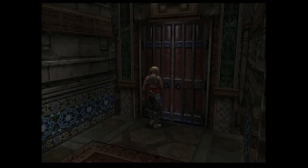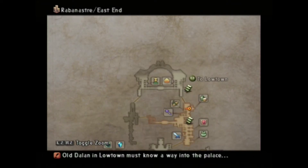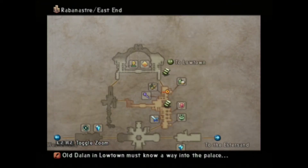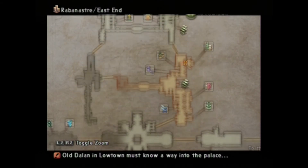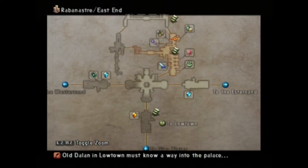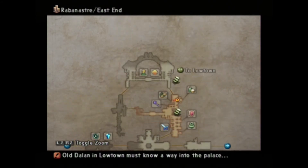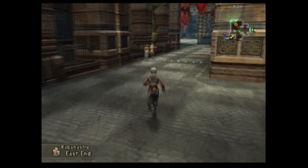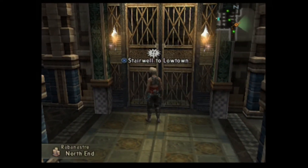Do we want to go do that now? I don't know how long this episode's been running. Let's head up north and find the Bangaa - or were they the bunny ones? I do like the bunnies. Stairwell to Lowtown - no, that's where I want to go in a minute. There was a Bangaa standing outside a door somewhere. He said it was up the north.